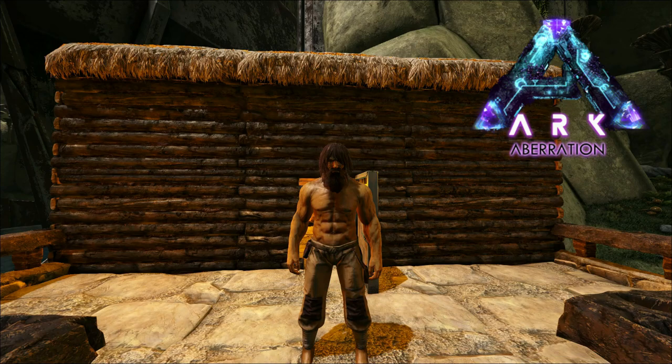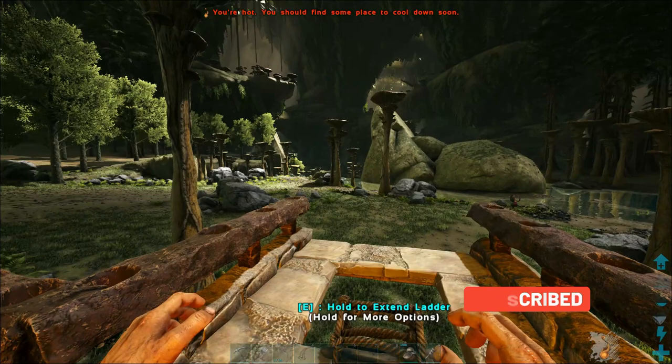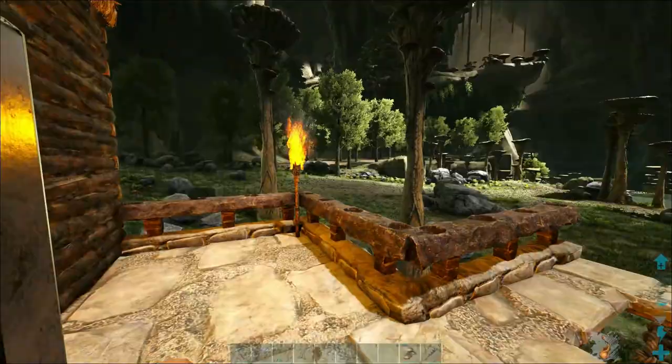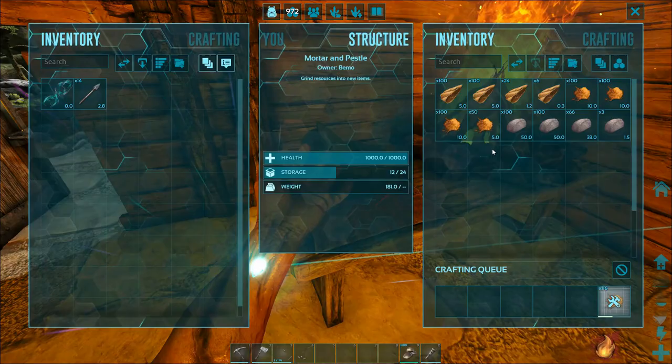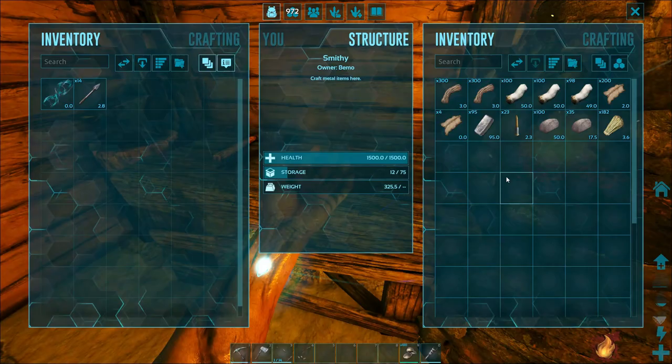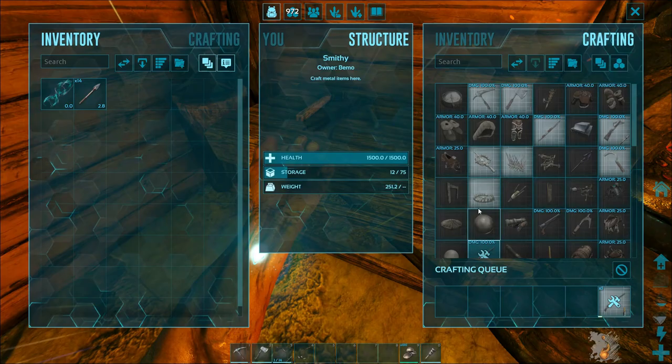Hey, welcome back to ARK Aberration. We're going to try to get a ravager today. We need to make a longneck rifle and a spyglass so we can pick out which ravager is which from a distance and hopefully tag them. We can kill the other ones off because they get a pack bonus which makes it difficult. I have a charcoal farm going, gunpowder making, quite a bit of spark powder, some ammo made, and enough metal to get the longneck made.